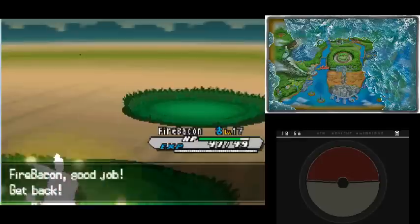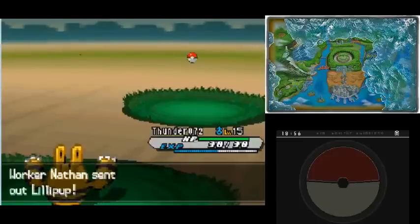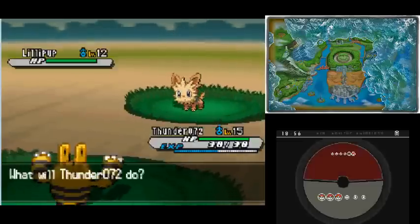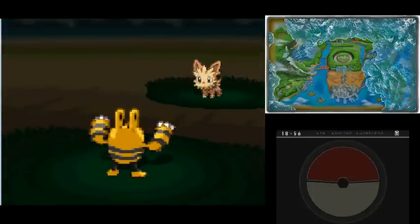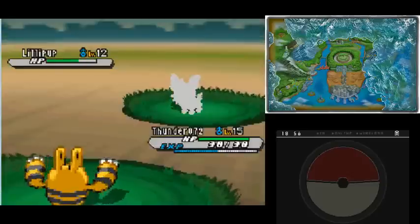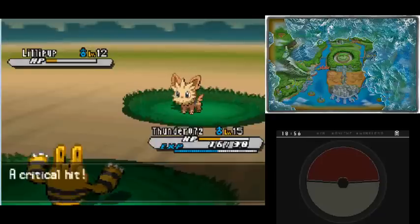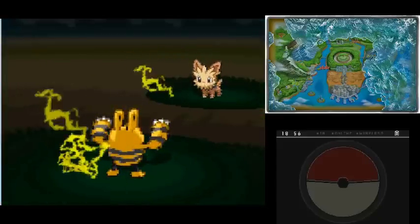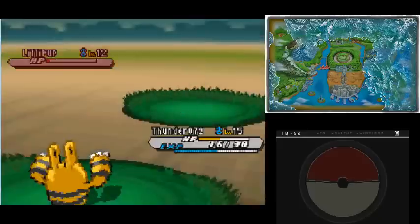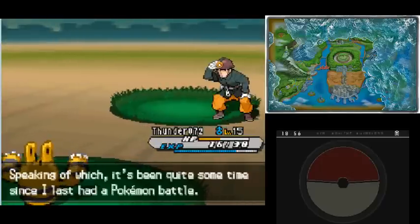We're going to go into Thunder and hopefully he can just take out Lillipup and anything else this worker is going to throw at us. There's nothing too threatening here. Come on Thunder, you've got this. And there we go - Lillipup is now down for the count. We've not grown up a level yet... there we go. Something interesting is going to happen.